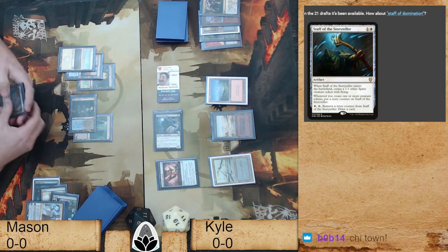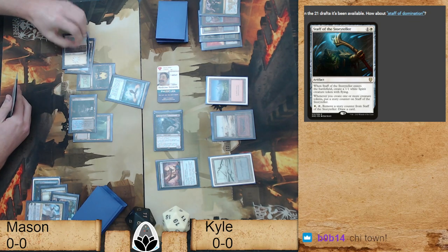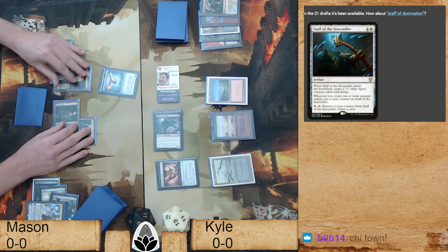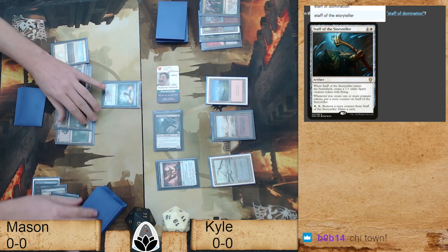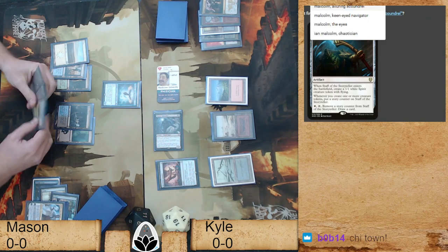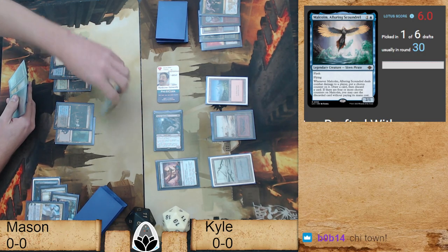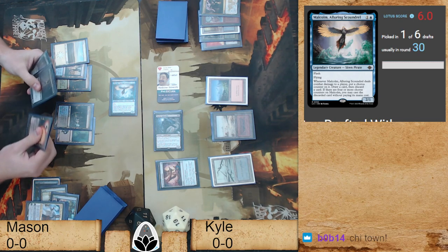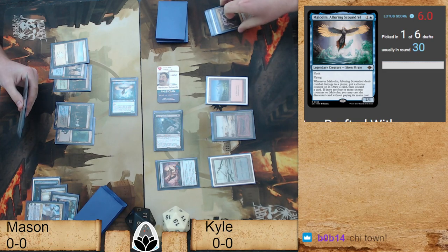This isn't looking good for Mason. Mikaeus is now with cards in hand — you can flash that in here. That's a reader — it's Malcolm... no, it's Alluring Scoundrel. Flash, flying 2/1 — when it deals damage to a player, draw a card. And if you've dealt four damage, you put a chorus counter on it and you can start casting stuff for free. He's very alluring.